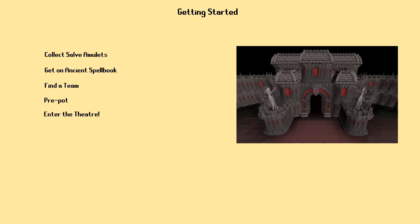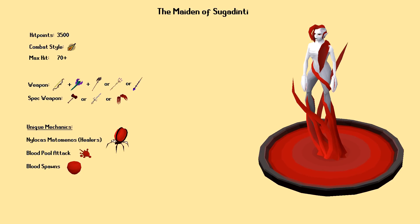Your first opponent in the Theater of Blood will be the Maiden of Sugadinti. She is a mage-based blood boss that is especially weak to ranged. Because of this, you'll want to pray magic during the fight and use your best ranged weapon. This will be a Twisted Bow if you have one, because she has a high magic level. Otherwise, you can use a Toxic Blowpipe or the best crossbow you can afford.